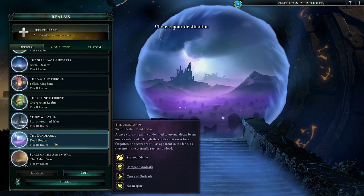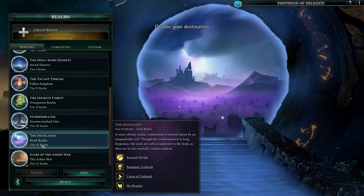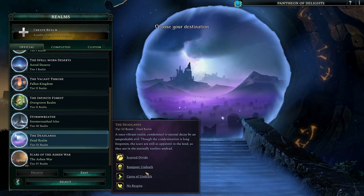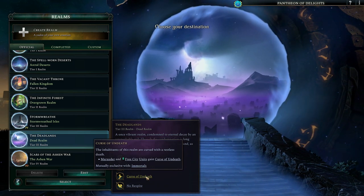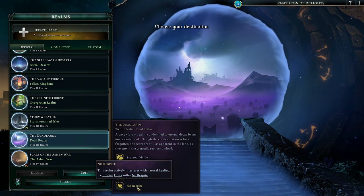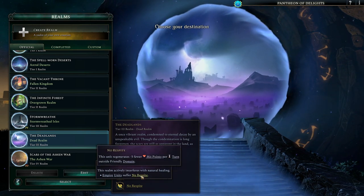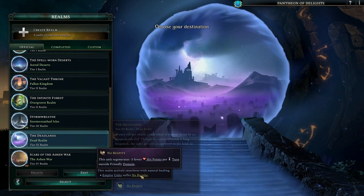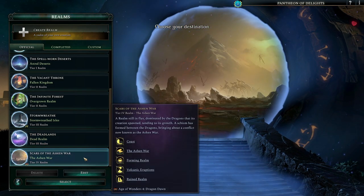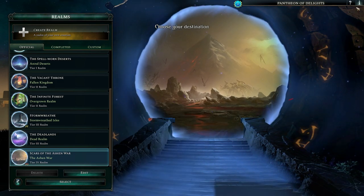The Deadlands - it's a tier 3 indication of how difficult it's going to be, so stronger foes and more of them, with more bonuses. There's rampant undeath, curse of the undead. No respite - this realm actively interferes with natural healing, so you don't heal much, which slows down expansion where you take massive casualties. I have another game going with dragons, so I'll do another playlist on that. That's the other expansion.